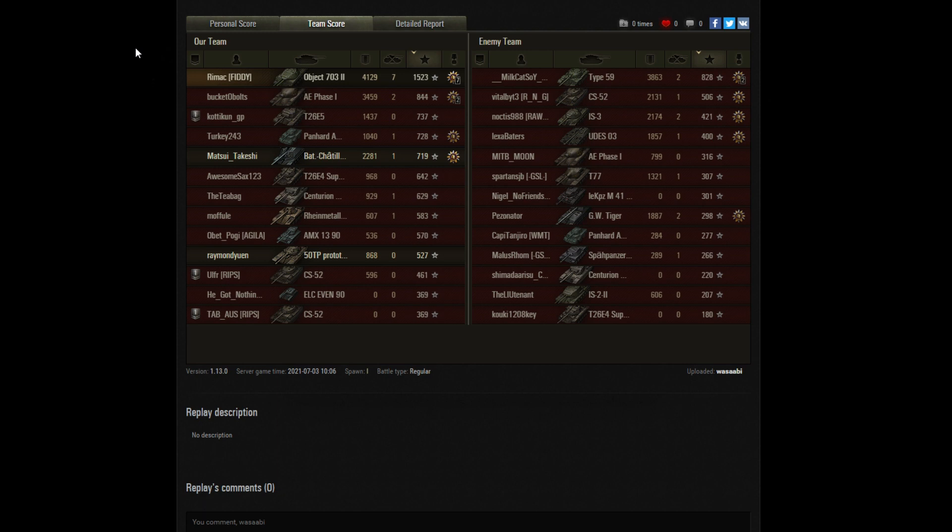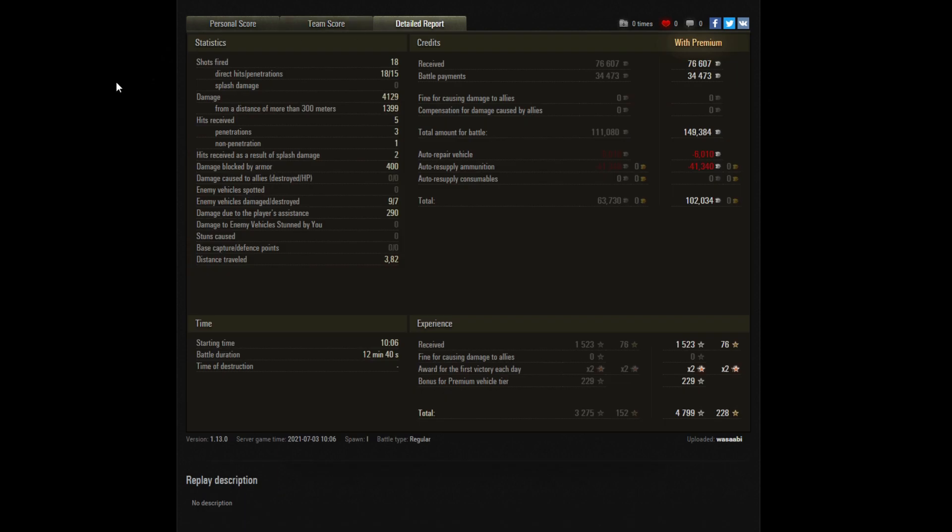On the enemy side, Milkcat from Ducky in another tier 8 finished on top with 828 base experience in a losing team — pretty good performance, almost the same damage as Remak. Would have been unhappy with the loss but would have made a decent amount of credits. The AE Phase 1 that Remak finished off early did just under 800 damage. Nigel had a bit of bad luck and didn't pick up a lot of EXP. Remak fired 18 shots — all hit, but only 15 penetrated, with a couple of bounces, particularly the heat round. He still made 102,000 credits, with ammunition costing 40k, and no consumables used — so it came out really well.